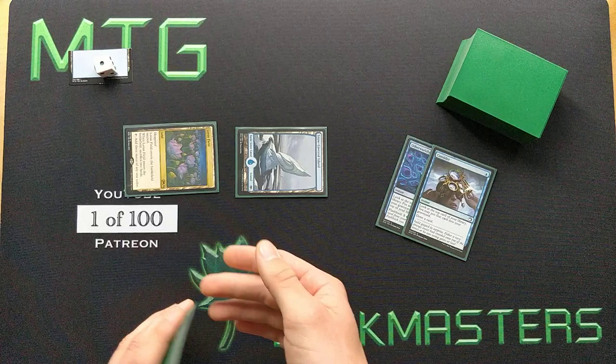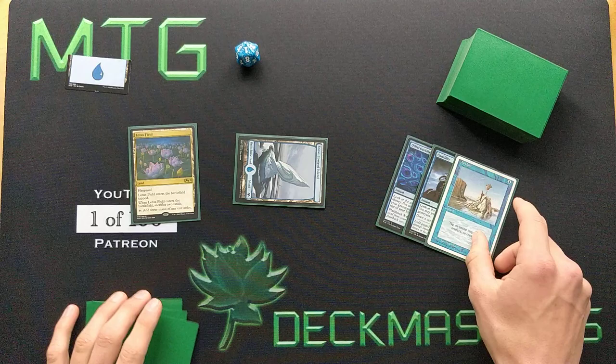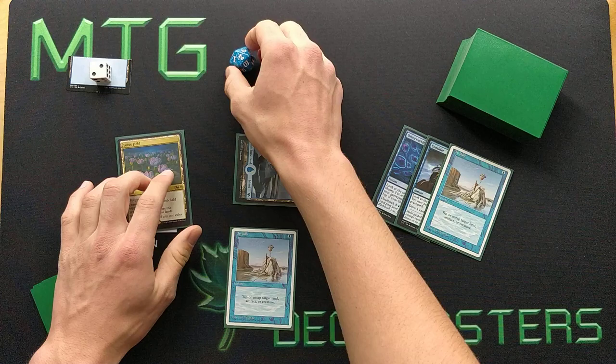Now we'll play Lotus Field. We have the trigger on the stack — we must sacrifice two lands, and we only have two lands on the battlefield. But in response to the trigger, we will cast Twiddle to untap Lotus Field. Storm is now 1. Lotus Field is untapped, and the trigger is still on the stack. Still with the trigger on the stack, we cast another Twiddle on Lotus Field — it taps for 3 blue, Twiddle costs 1, so we net 2 blue mana — and untap Lotus Field. That's our second spell of the turn.